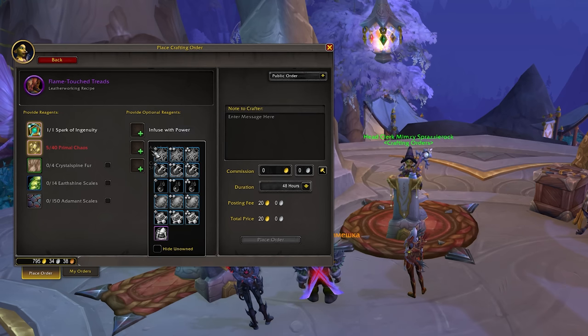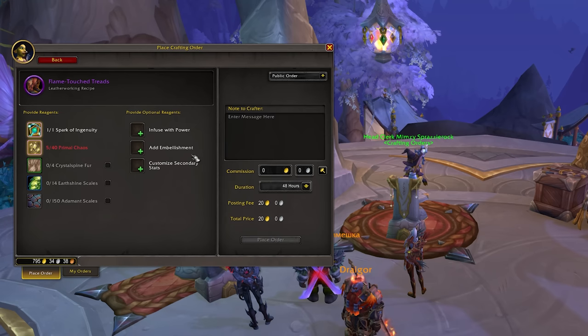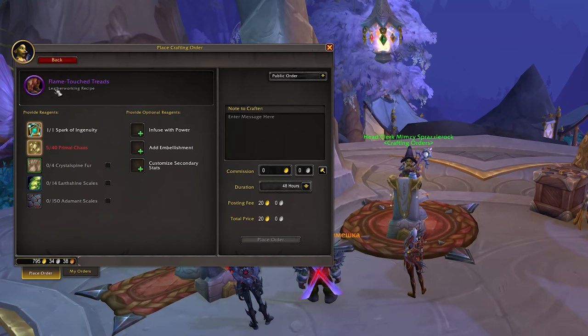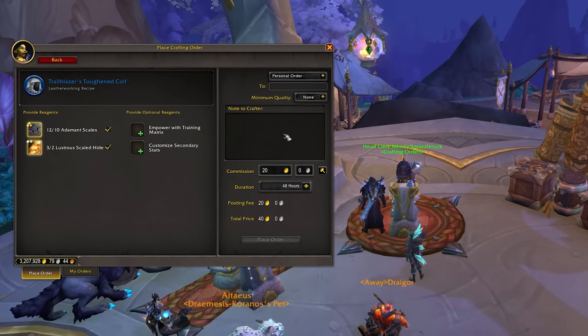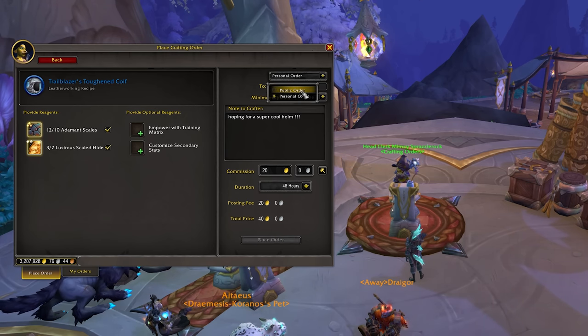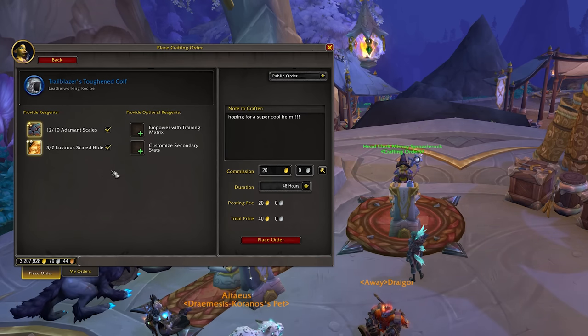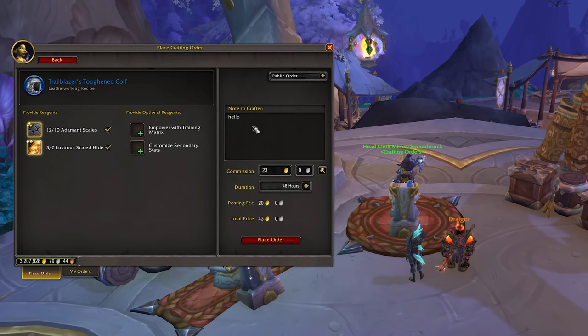Essentially, to have higher tier stuff crafted, you have to provide the hardest to obtain materials. You can also provide the other mats if you wish, as well as the secondary options like increasing item level, customizing secondary stats, or adding embellishments to the resulting piece of gear. When you've decided on your recipe and what you want to contribute, you have an option to add a note for the crafter, add a commission fee for the crafter who picks up your order, and you can change how long you want the order to be up for. Bear in mind that whenever you don't provide a material and the crafter has to use their own to complete that order, they are going to expect you to pay for that in the commission. So your commission will have to be larger than the cost of the raw materials, otherwise no crafter will complete your order.